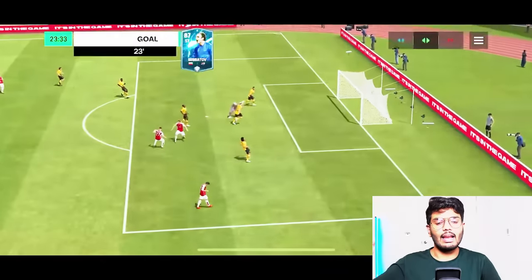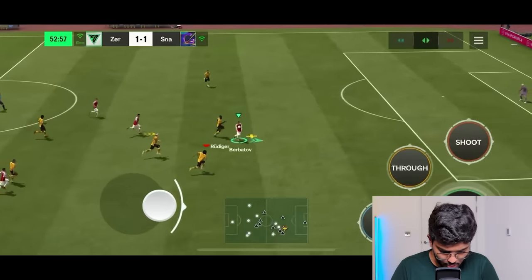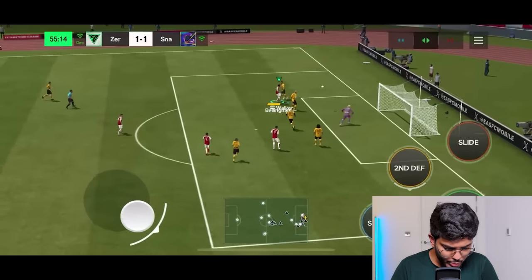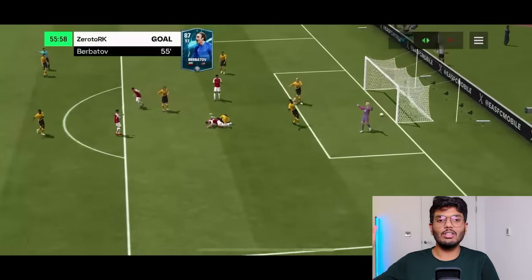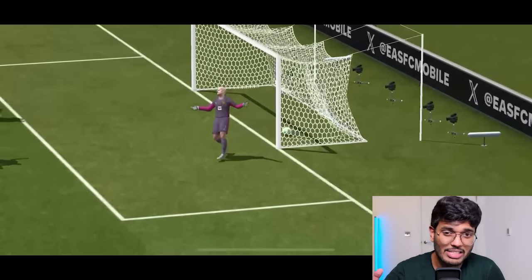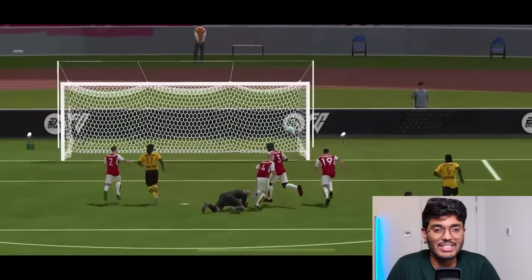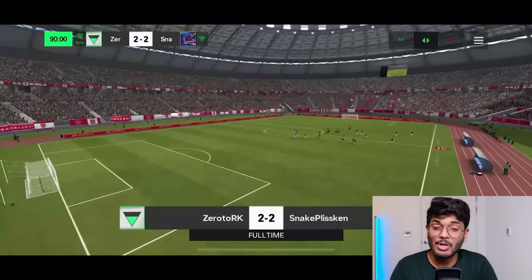Assist of Sunil Chetri done — Sunil Chetri sets up Berbatao for a goal! That's 2-1 with Berbatao scoring twice. Sunil Chetri had another assist chance too. We're winning the match and all I need now is a Sunil Chetri goal to complete all three objectives. But Ronaldinho scores again with an easy chance — my goalkeeper couldn't do anything. So I couldn't win the match nor score with Sunil Chetri — that means I have to discard 2 players from my starting 11.